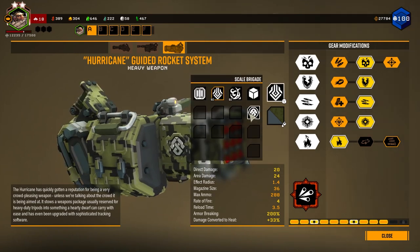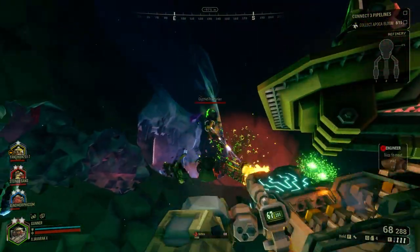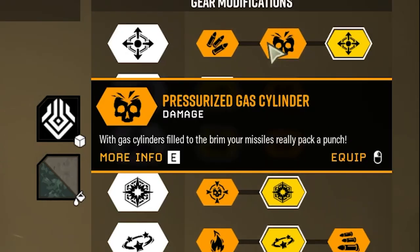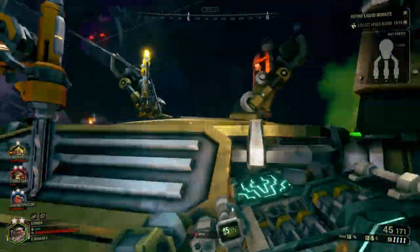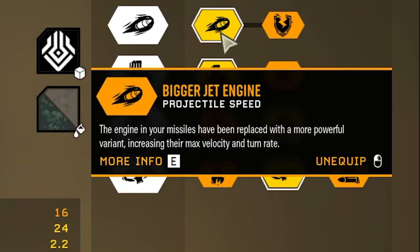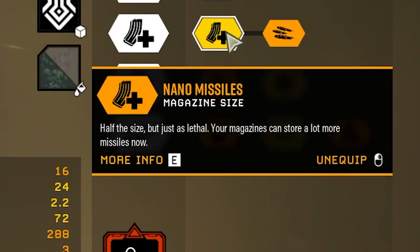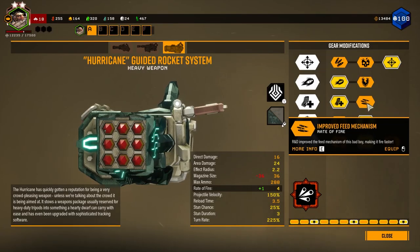The Hurricane rocket pod is great for those wanting more boom in their arsenal. It fires more slowly than the previous two options but has much more initial stopping power — the guided rockets can be aimed with great accuracy. In tier one, choose increased max ammo, increased direct damage, or increased area-of-effect radius — I like more area of effect for better splash damage. Tier two offers increased projectile velocity and turning speed or improved armor breaking — I take faster projectile speed to make the gun fire a bit quicker. Tier three gives increased magazine size or faster rate of fire — I prefer a bigger magazine.